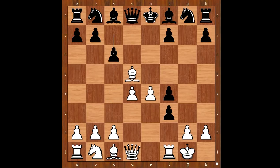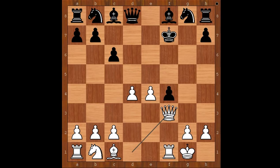Bishop takes on d5. c6, attacking the bishop. What is the best square for the bishop? What would you do? Morphy played bishop to f7, check. King takes bishop. Queen takes on f3. Knight to f6. Well, queen takes on d4, check, should have been considered.